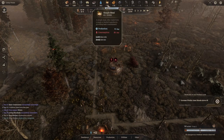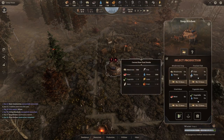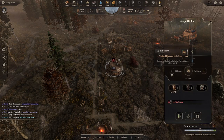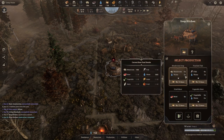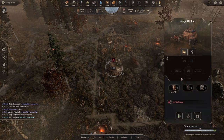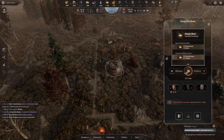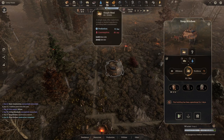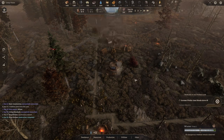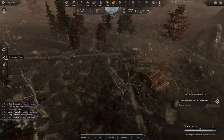The soup kitchen is done. We're going to pick simple meal and we'll make it from mushrooms since that's all we have. It uses six mushrooms and two water to make eight meals in a two-hour time frame at 100% efficiency. We'll add four workers — at 75% workforce with 30% efficiency they should be making about eight meals every two hours, which should put food back into positive.